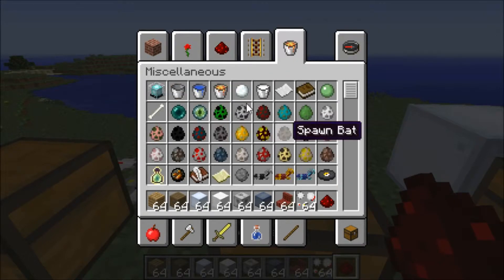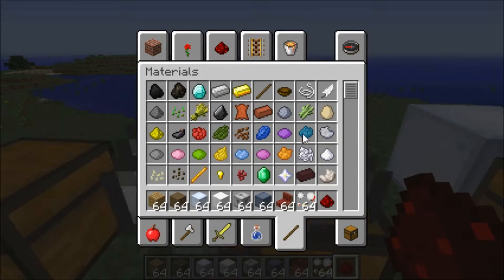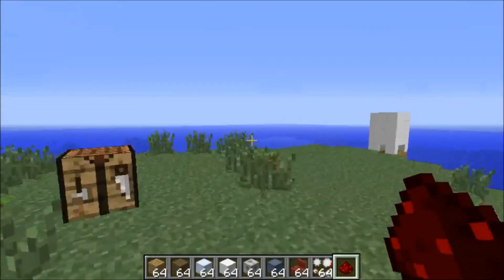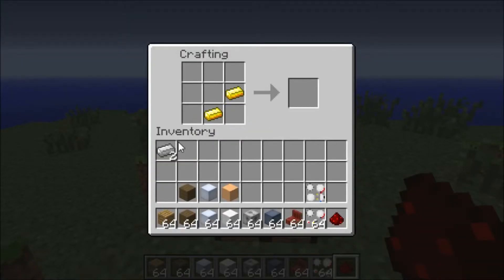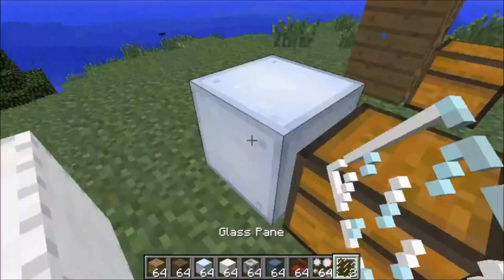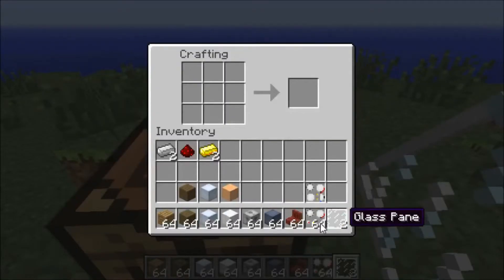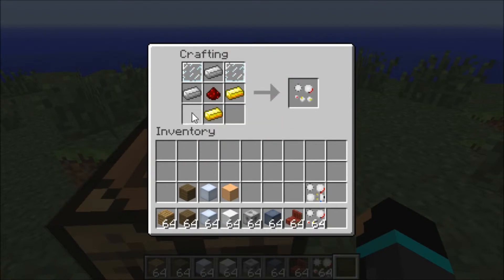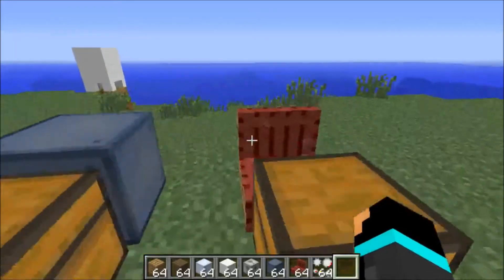For the second gauge you need one redstone, two iron ingots, two gold ingots, and two glass panes. It's almost the same crafting recipe as the other measurement gauge, except for the glass — I had four glass panes in the first one, and this one only has two. And you get this kind of measurement gauge, but I don't know what that one does. So let's head on to the next one.